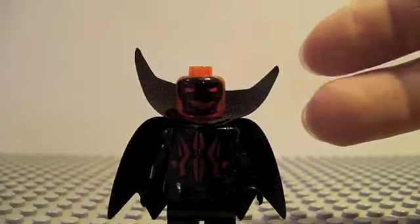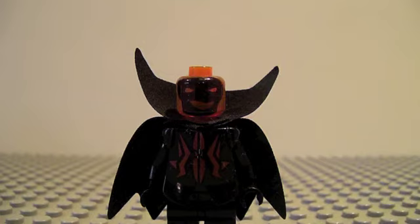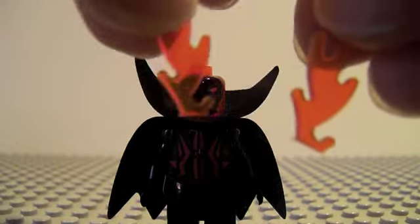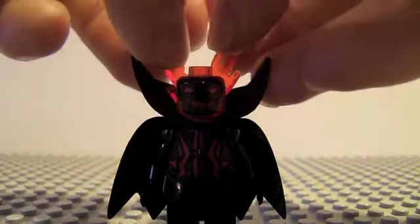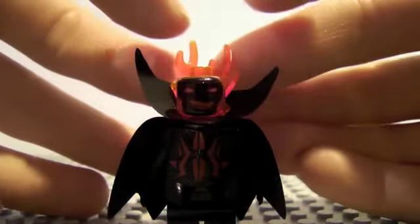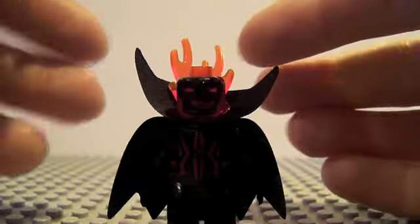I used that orange head that I had before and I drew on it with the face, because it kind of has that black face and then the fire all around it. And then what I did was I cut off these two fire pieces at the ends so I could put them in the cape, so it kind of looks like he has fire coming out of there.